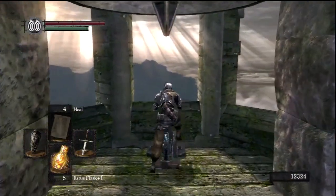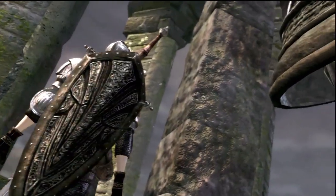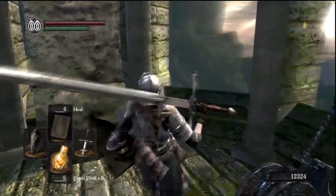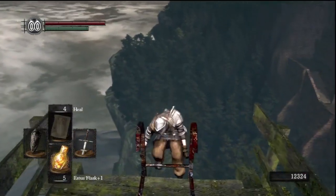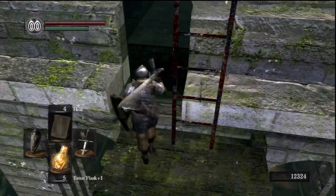This is ringing the first bell of awakening — this is the first story element of the game. You're supposed to ring both bells, and that opens up the doors to Sen's Fortress. I'm not sure exactly what the significance of ringing the bells is, but that's what you've got to do: ring the two bells, get to Anor Londo, get the Lord Vessel, beat the four bosses, kill the final boss.